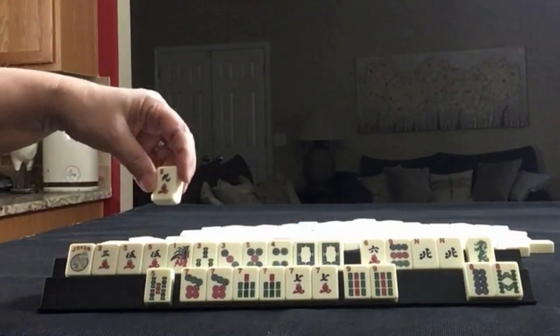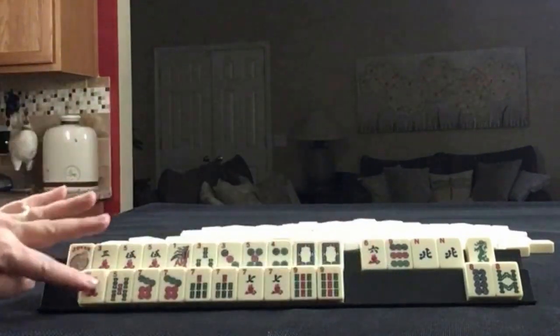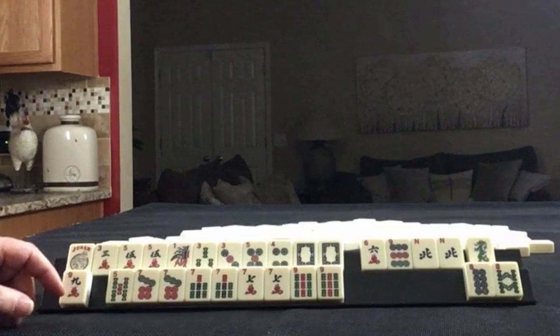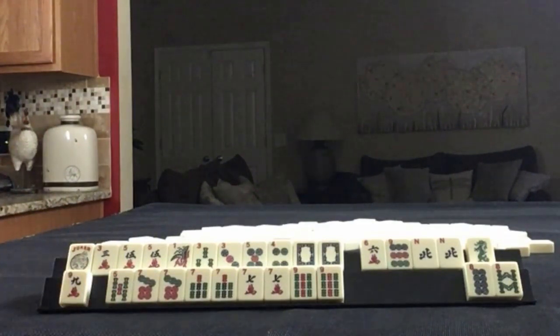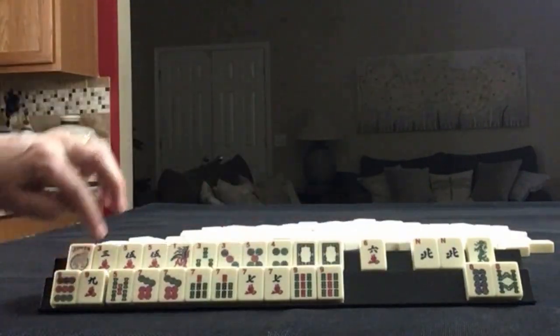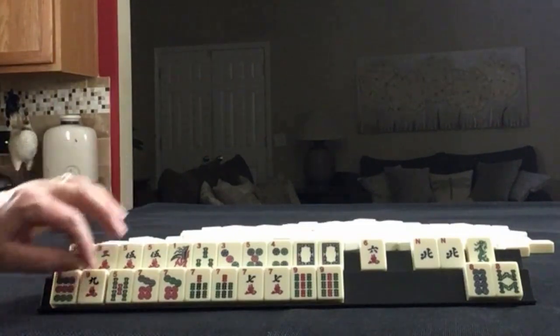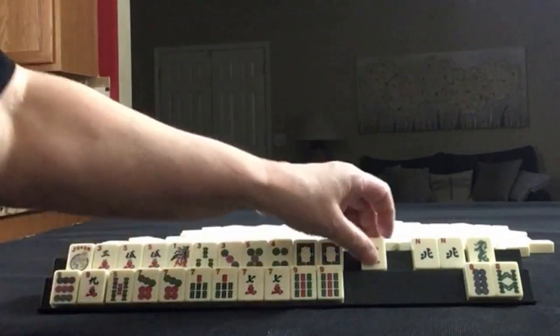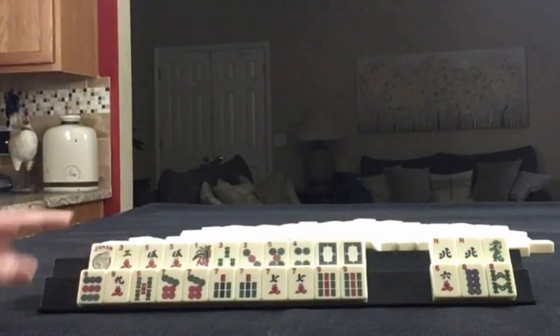In which case we wouldn't need this — I would still hold it though. We even have 5, 7, 9 here: 5, 9 in dots; 5, 9 in cracks; and 5, 9 in bams. So maybe start by discarding those and see what shakes out. We have a lot of odds.